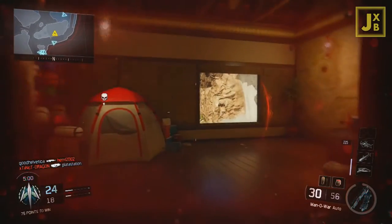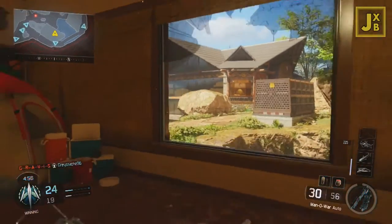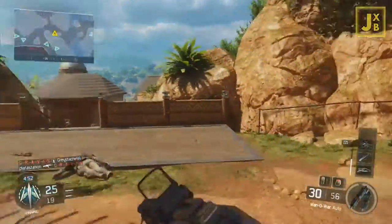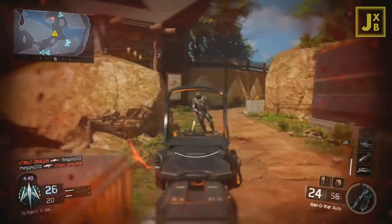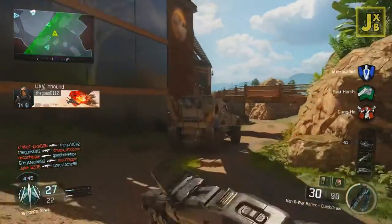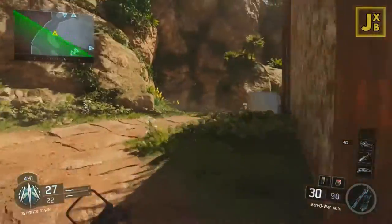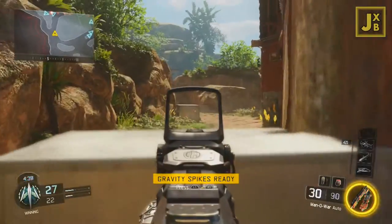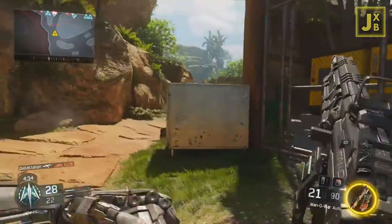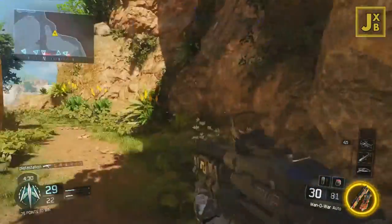Moving on to the second attachment: the suppressor. The suppressor in Black Ops 3 puts you at a disadvantage, especially when shooting enemies over long distances. Normally in Call of Duty games we're used to the silencer doing a little bit less damage over long range, but in the Black Ops 3 beta you can notice this significantly more than before.